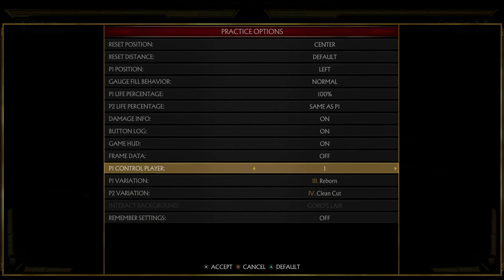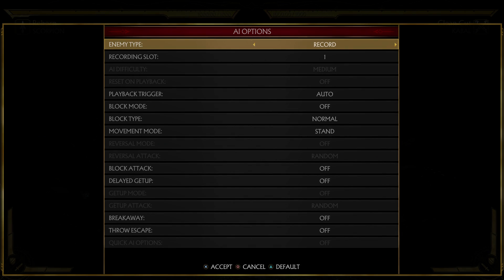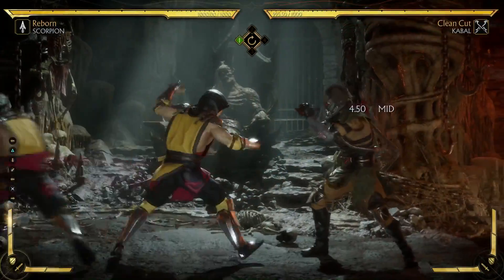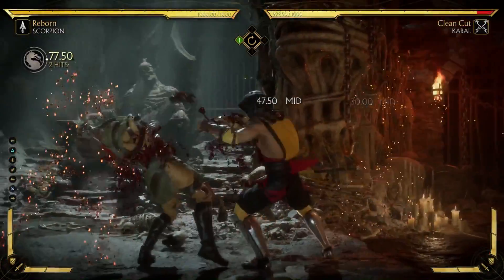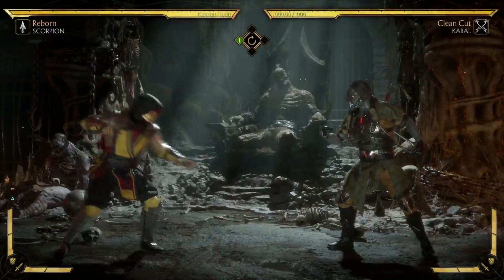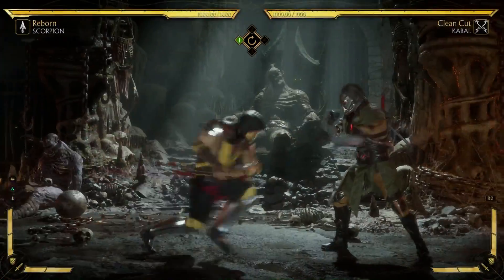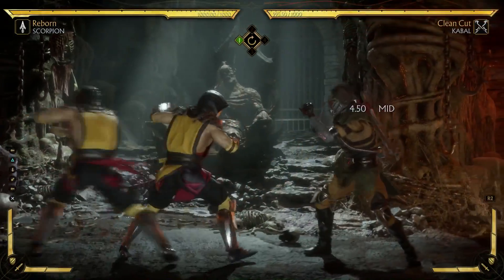I'm going to set myself as Cabal and have the AI record back 2 teleport. So what you see here is that if the back 2 hits then you get the teleport, and if it's blocked then you get the cancel.